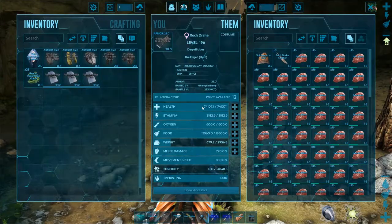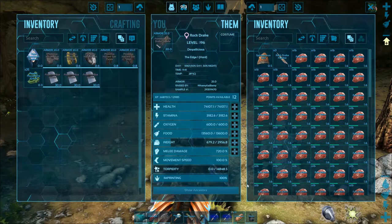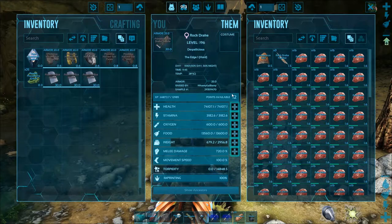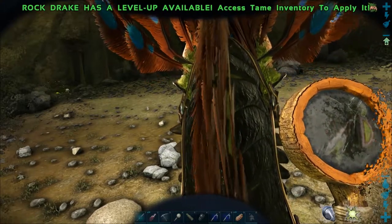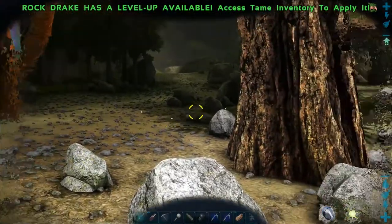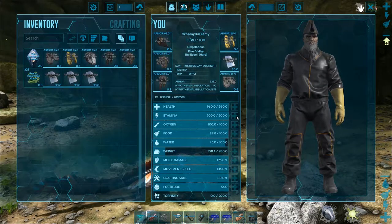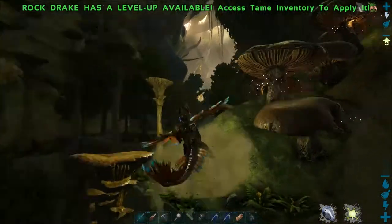You're going to need a magnifying glass - that will allow you to actually see her health - and some medical brews on your taskbar. Those are kind of the minimum of what you're going to need. Looking at the stats on this girl, she's got 74,000 health and 720 melee damage - very doable. If you get a nice rock drake egg and imprint it 100% you're going to have a really nice rock drake anyway. If you have the ability to put mods on your server, something like a super spyglass is really useful because you can zoom in and see health from quite far away, but I'm going to do this as if you're doing it on official.